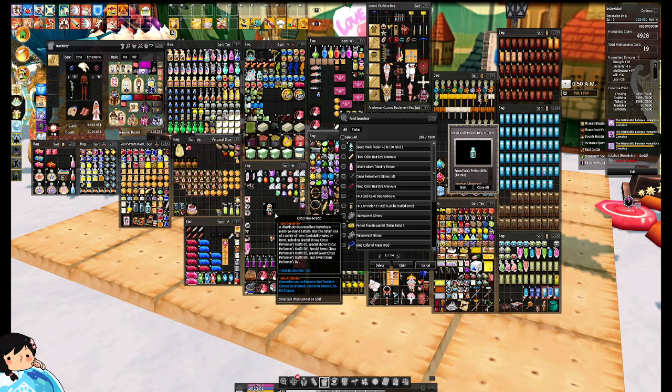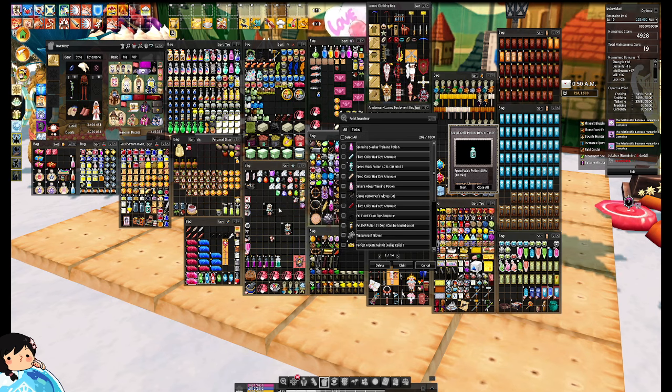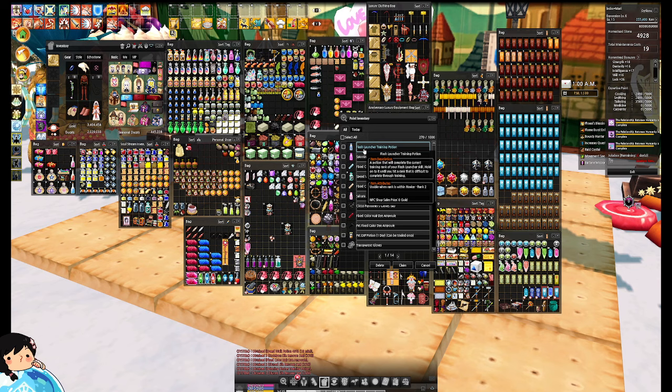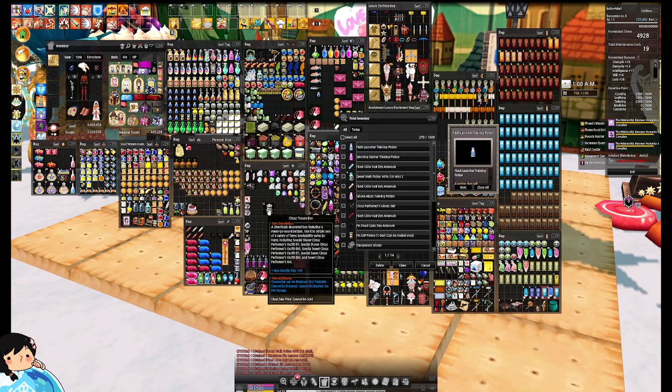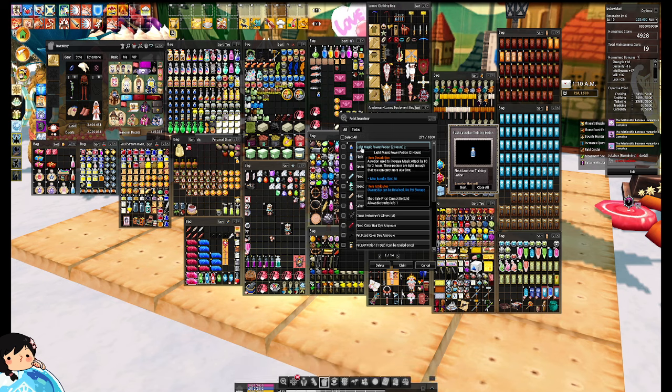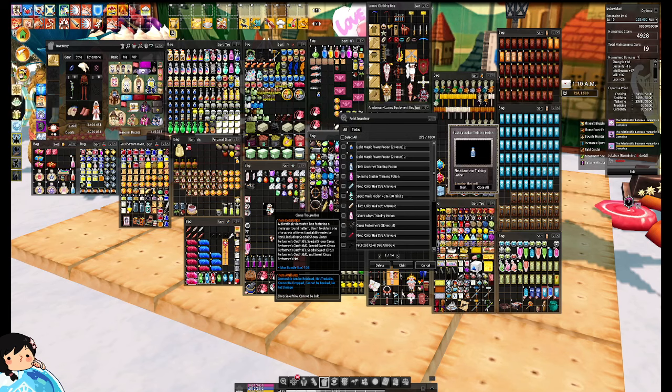Speed potion — no! I accidentally opened two. Oh well. I got a hair dye amp and a Spinning Slasher Training Potion. Gross. It's not gross for people who need training potions, but I don't need them anymore — I'm done training my skills! Flash Launcher Training Potion — don't give me training potions! Don't give me potions in general! Light Magic Power Potion — gross, I have too many!